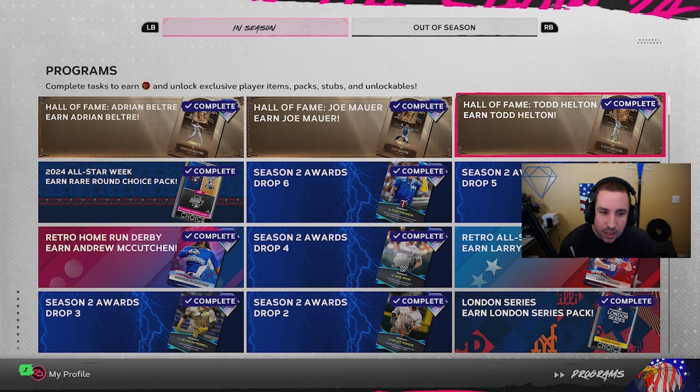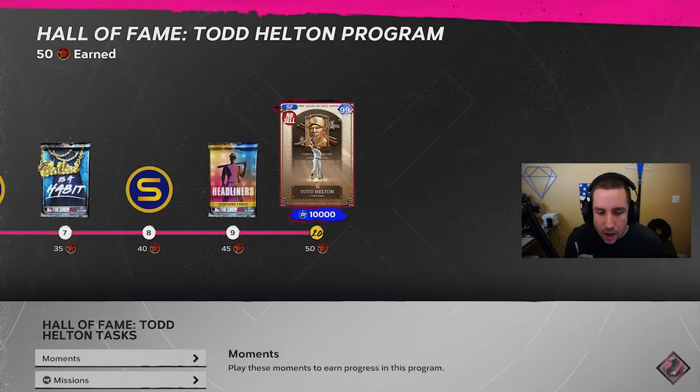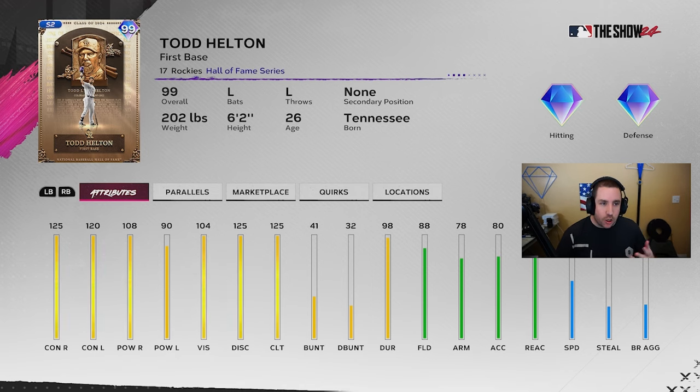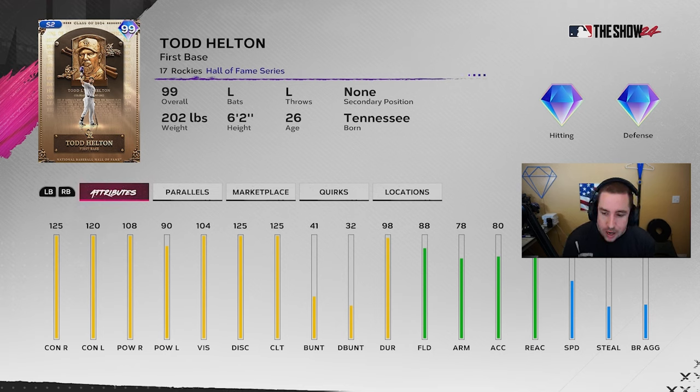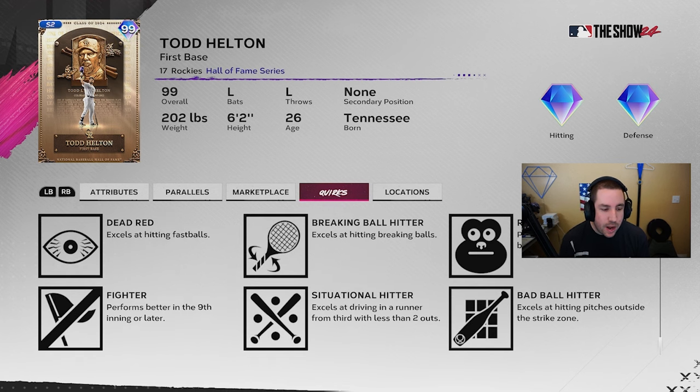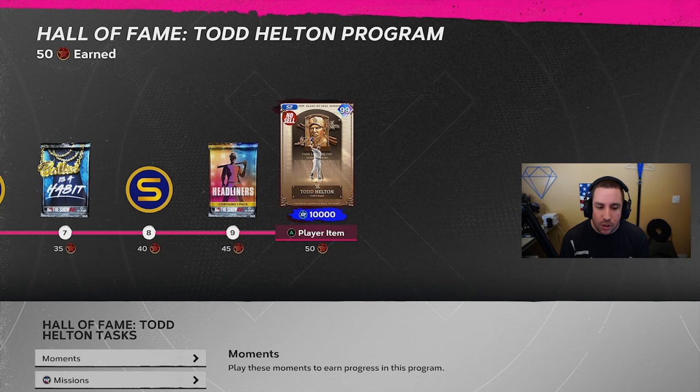Let's take a look starting with 99 overall Todd Helton. The 91s or 95s are not the greatest — you're after the 99. He's got 125 contact, 120 contact, 108/90 power, 125 clutch, 88 fielding, 81 reaction. Quirks include homebody, night player, first pitch hitter, rally monkey, breaking ball hitter, dead red, fighter, situational hitter, and bad ball hitter.